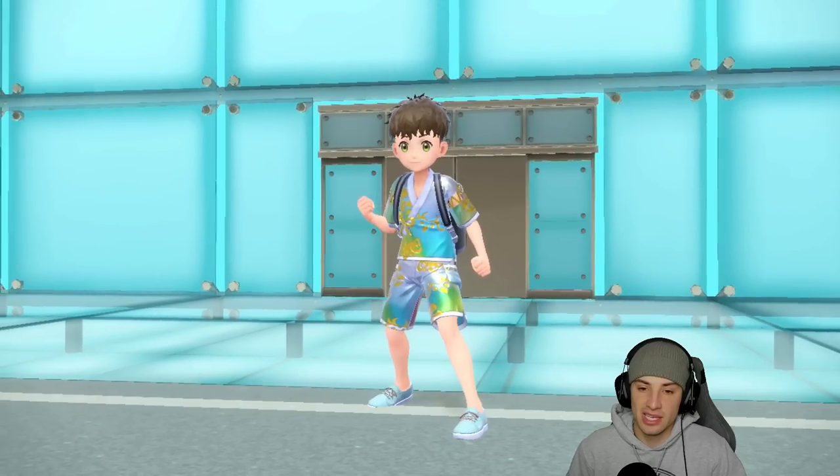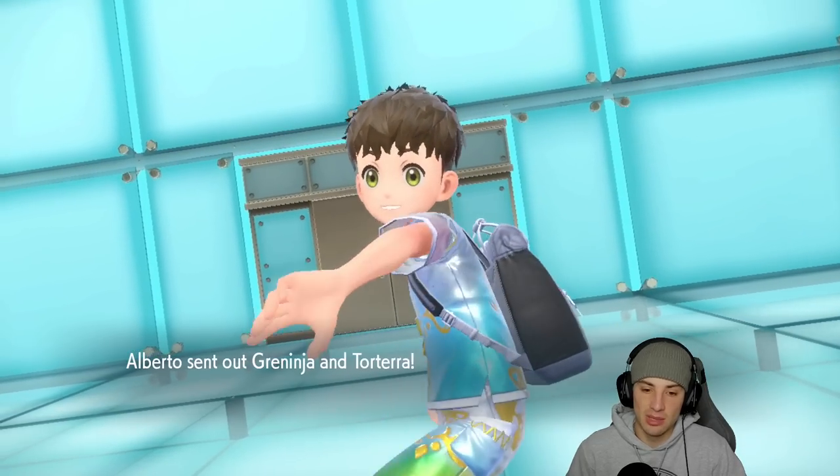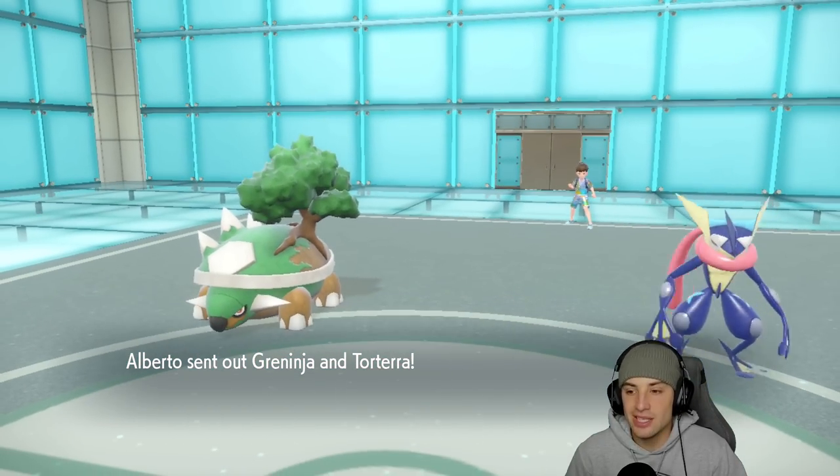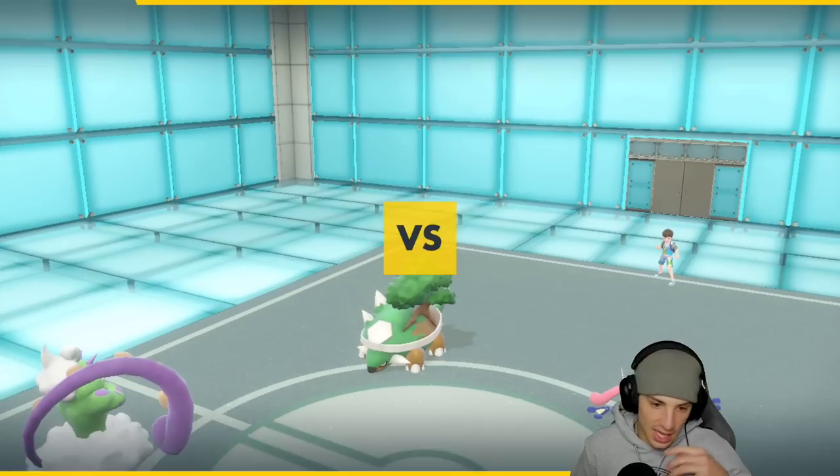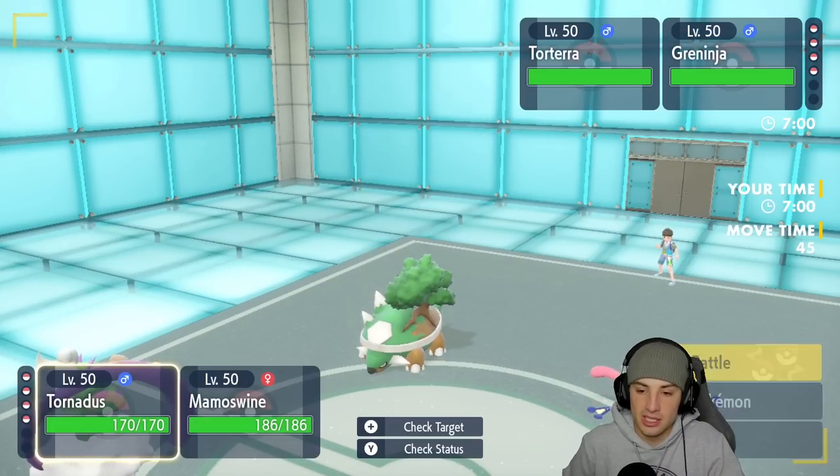We also have Mamoswine on the squad — if I can hit Torterra with Ice Shard it's four times super effective. Greninja and Torterra are gonna be the threats here. I think it's gonna be pretty simple to just set up a nice Tailwind and get the speed going.